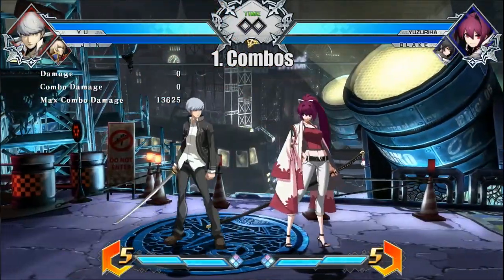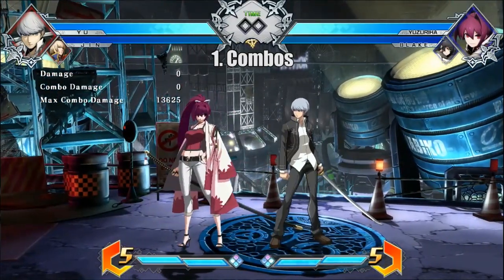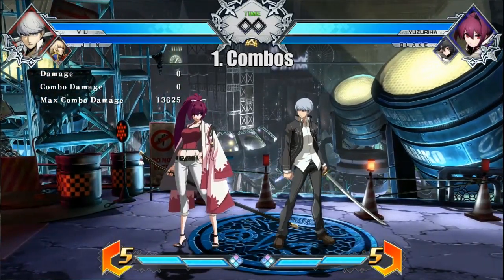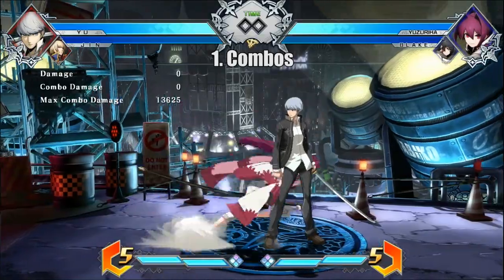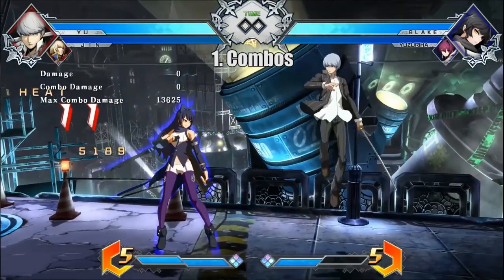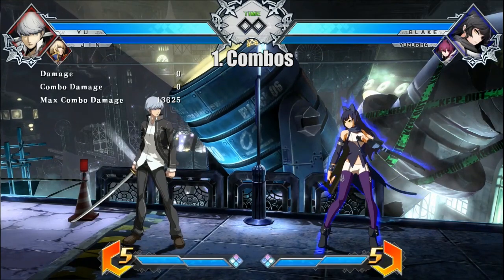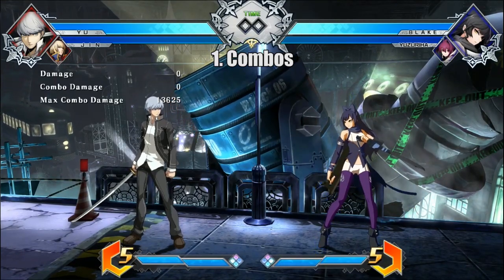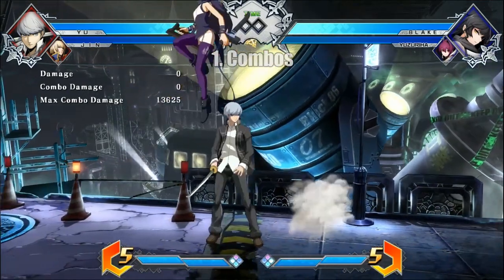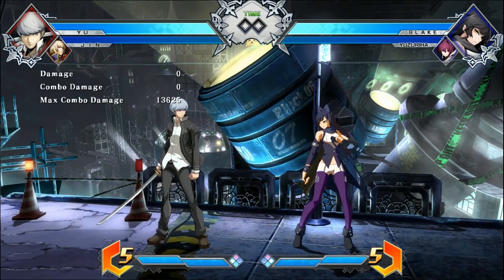Let's choose Yuzu this time and try an active switch combo with her. It's a little bit tougher with Yuzu just because she doesn't really have a long-lasting move, but you can definitely get this with Yuzu no problem. I chose a special move where it pops the opponent high up in the air for me to go up with Blake and continue the combo as soon as I active switch. That's just a simple example of what you can do with active switch when it comes to combos.